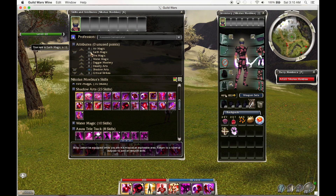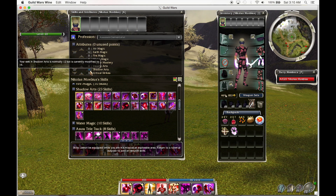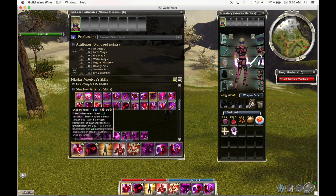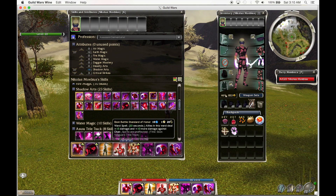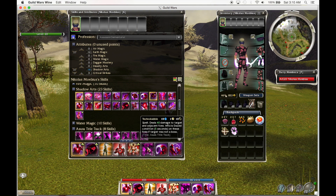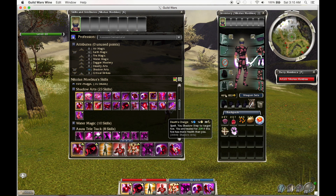Your attributes will be set to 12 Earth Magic, 12 Shadow Arts, and 3 Critical Strikes. Your skills are Shadow Form, Shroud of Distress, I Am Unstoppable, Ebon Battle Standard of Honor, Sliver Armor, Technobabble, Heart of Shadow, and Death's Charge.